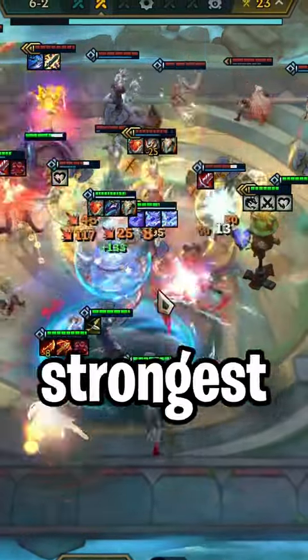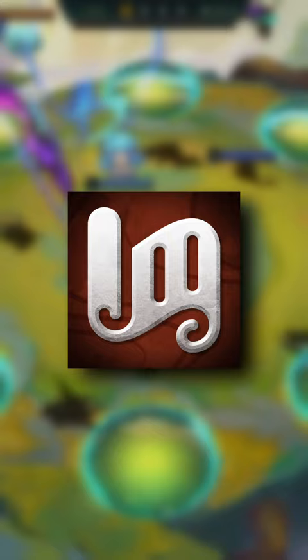This is how you play the strongest comp in patch 14.7. You want to open with either a spatula or a Storyweaver emblem. Take the first green item for Kayle.